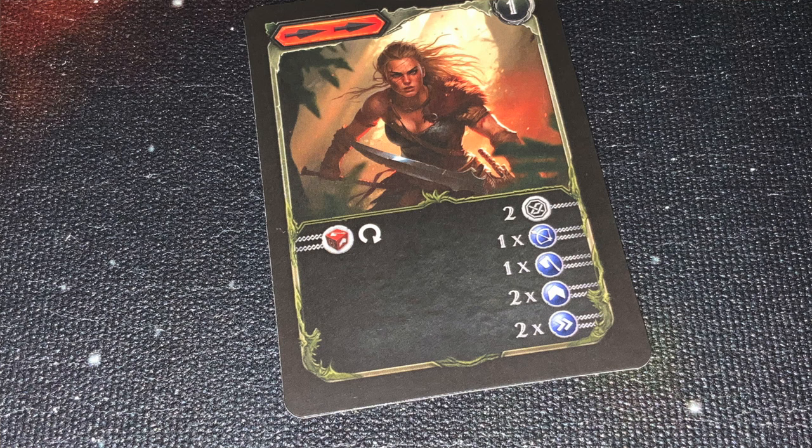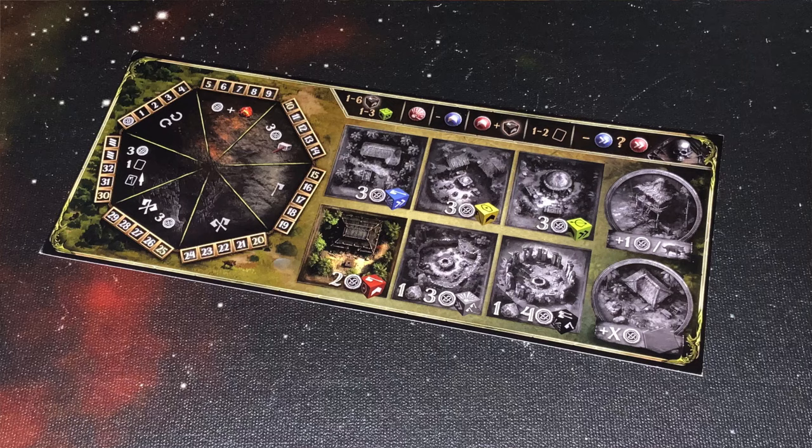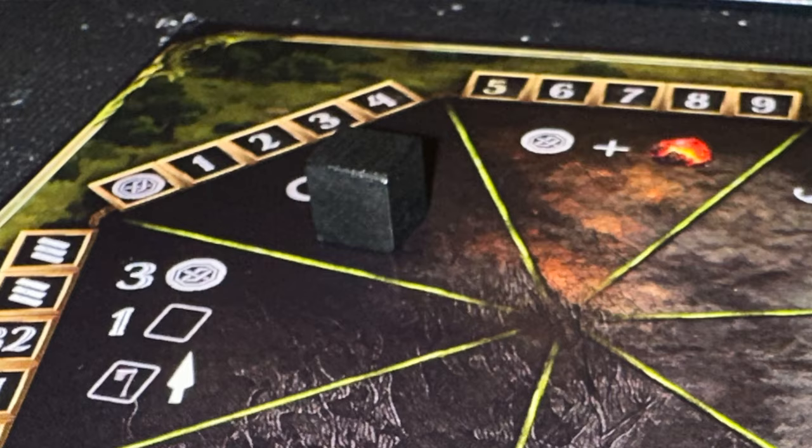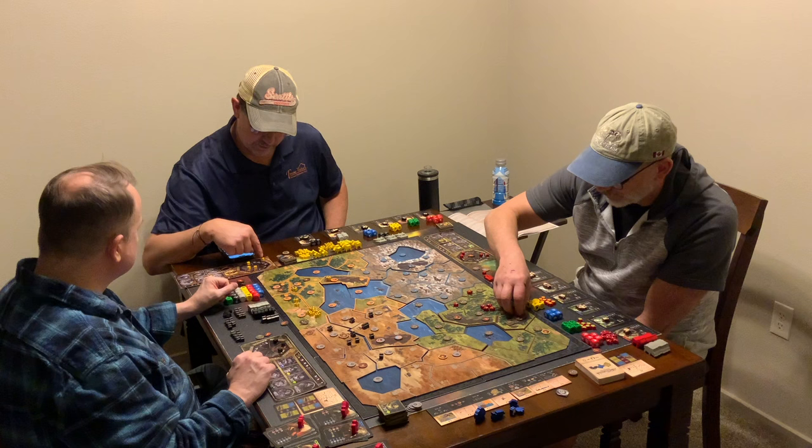Players also get their own set of battle cards, which will serve them during the game. You will also get your own tribal sheet. This tribal sheet will have places for you to build buildings that you can use during the game. It will also have your action selection dial off to the side, and a place to mark how many resources you have to spend every round.